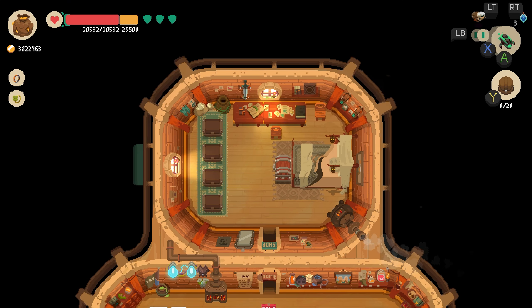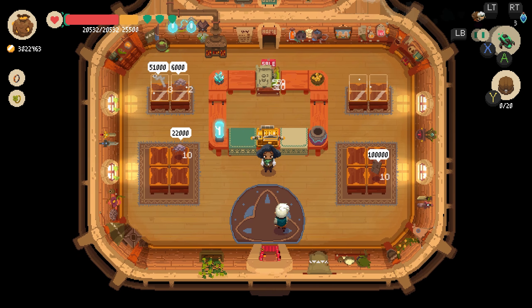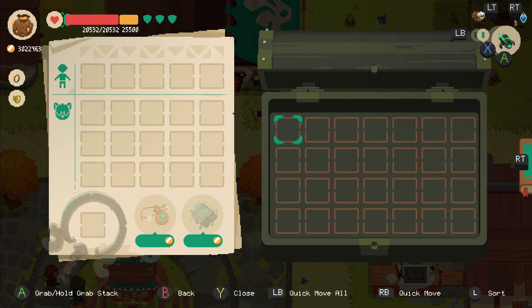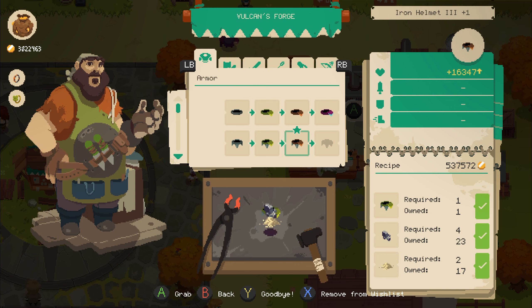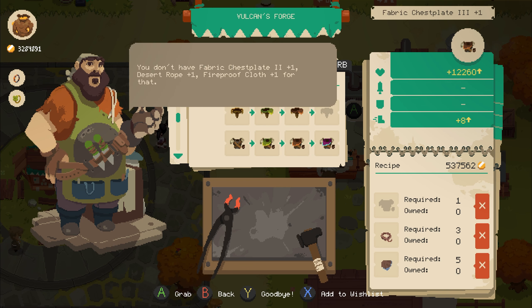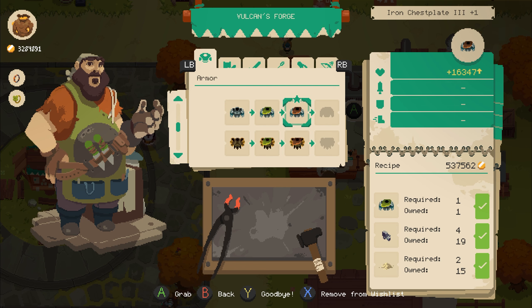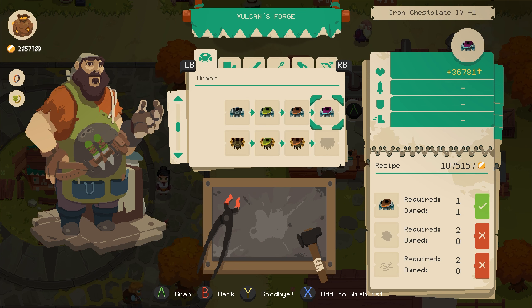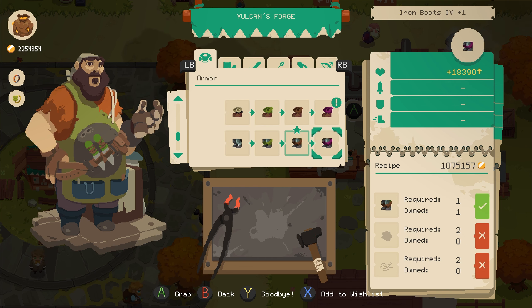Alright, hello everybody, welcome back to Moonlighter! Let's get some upgrades. It's about time — well, not really, I've been kind of going crazy with the upgrades, but it took a minute to get these guys. Let's go ahead and wishlist the next ones. Oh, it actually tells you what you don't have in case you click on it by accident — who knew! Let's grab our boots and wait for the wishlist to become active, because it never works right away.